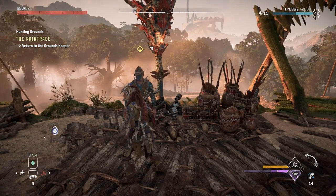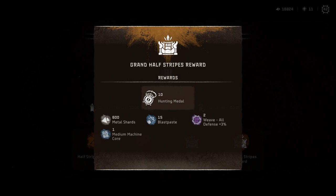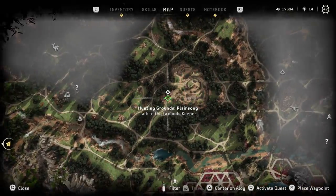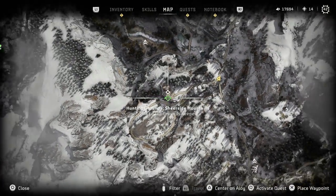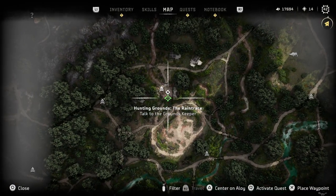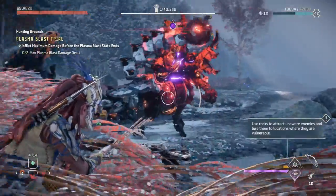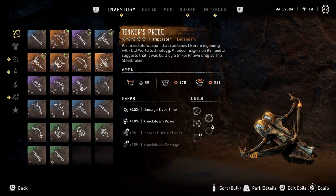Let's begin with the Tinker's Pride legendary tripcaster, which you acquire once you finish all four hunting grounds in the game with full stripes. This includes the first one in the Daunt region close to the starting area, the second one in Plainsong, the third in the Sheerside Mountains, and the fourth in the Raintrace region. You might need the Clawstrider override for one challenge, but for the most part you don't need to be too far into the main story.